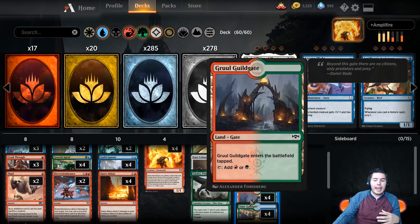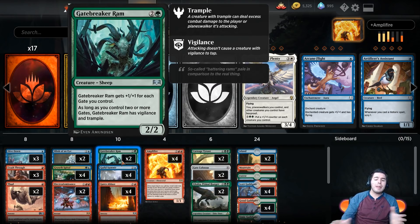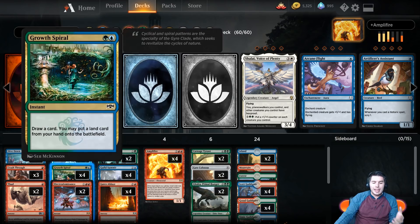We are playing a Gate deck because Gates are super powerful. One of the good cards that works well with Amplifier is Gate Colossus. I wasn't positive, but I don't know if Gate Breaker Ram actually works with Amplifier. I believe star abilities that say 'its power is this' do work even in the library. But I'm not sure with Gate Breaker Ram where it gets +1/+1 for each Gate you control - whether that's consistent in the library as well. I've been ruled on that at an FNM before.